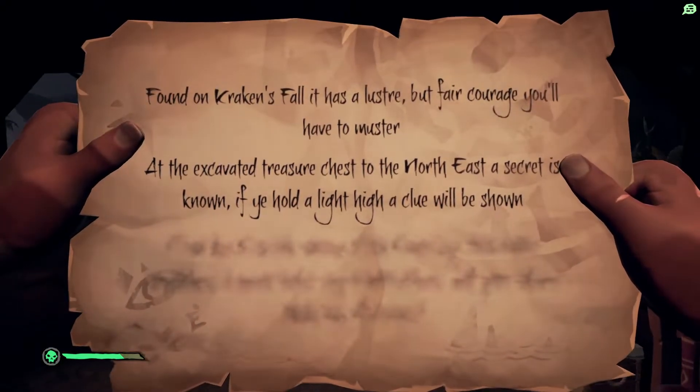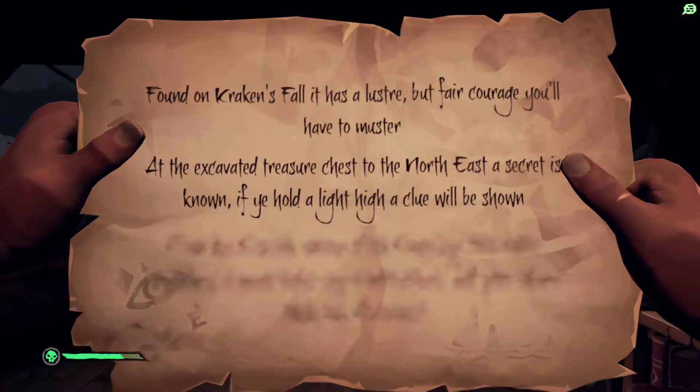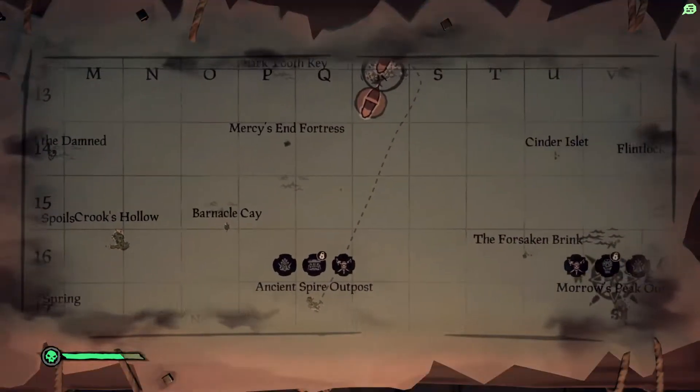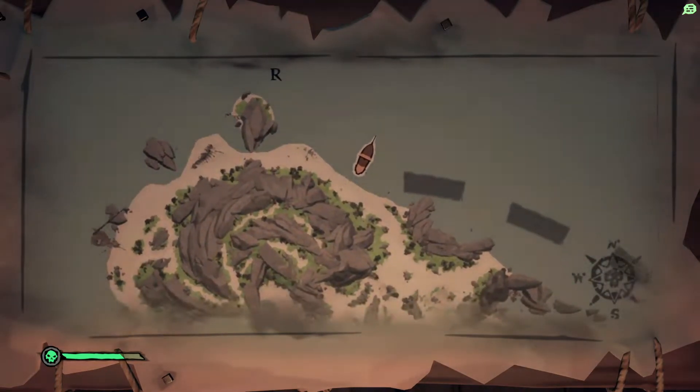Hello everyone and welcome back to another riddle here on Sea of Thieves. Today we're looking for the excavated treasure chest here on Kraken's Fall. I am currently parked at the top end of Kraken's Fall, the northern side.